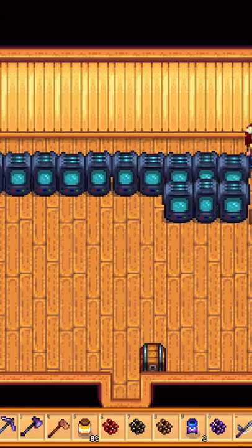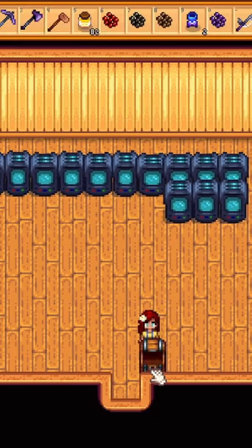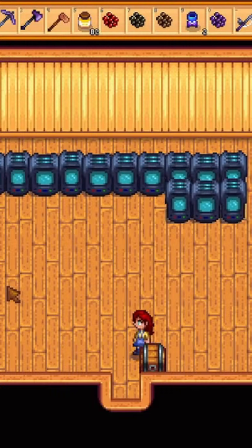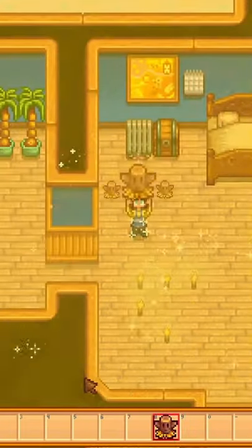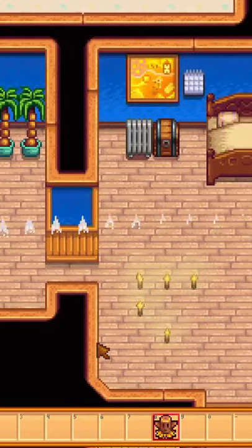First, you need to find a jade and then place it into a Crystallarium. This will duplicate your jade and give you another one. Then you can trade your jades for staircases at the Desert Trader on Sundays.